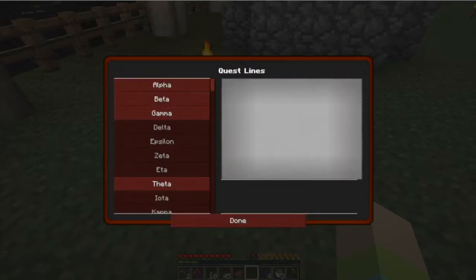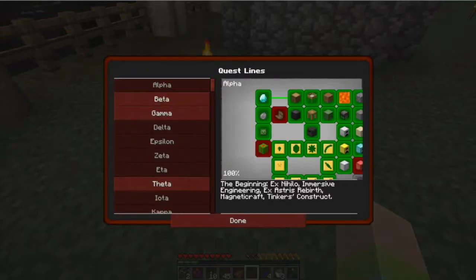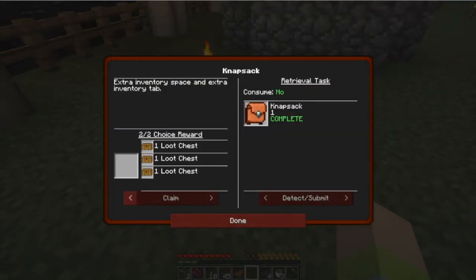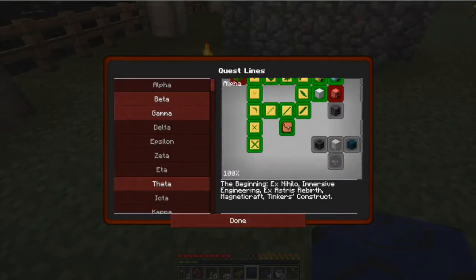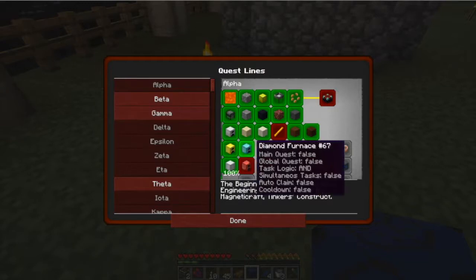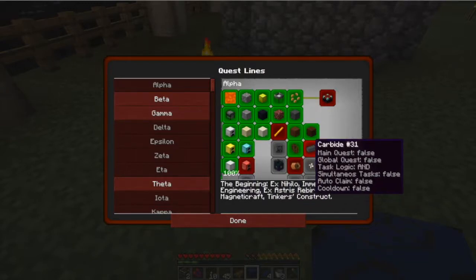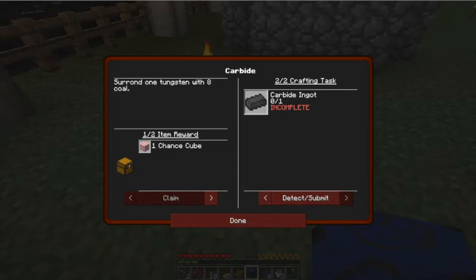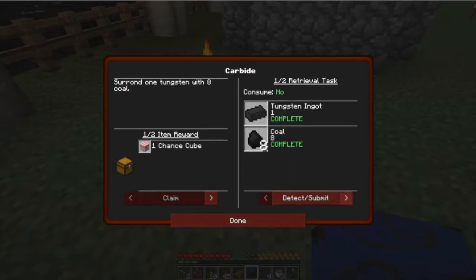I don't know — stop asking questions. This island is haunted, we have to just pick up and move. I need to claim the knapsack — forgot to claim that. I got sugarcane, that's what I need. I'm making a carbide ingot — it's right next to the water wheel. You need one tungsten ingot and one coal. It was just updated because now we need a carbide ingot.